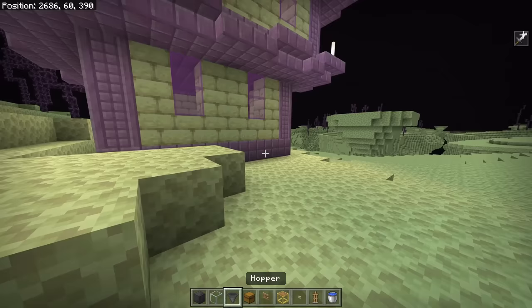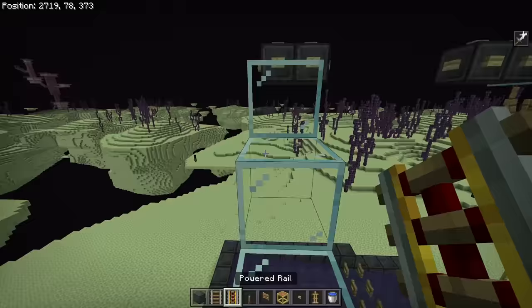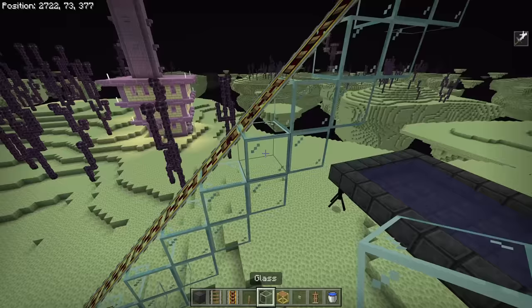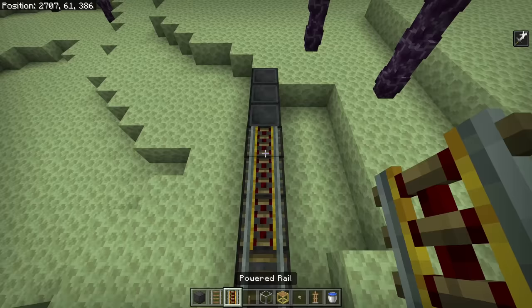Once that shulker can't see you, run your rails. You don't need to bring them all the way to the edge — just up to right here. Use however many powered rails you're comfortable with; I'm just putting all powered rails down. Make sure you power them, then run the rails all the way over to your End city and ensure everything is powered.